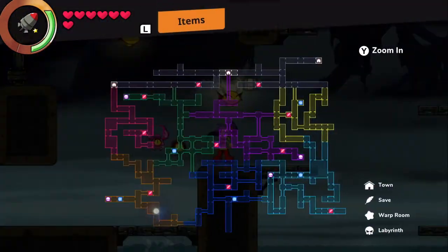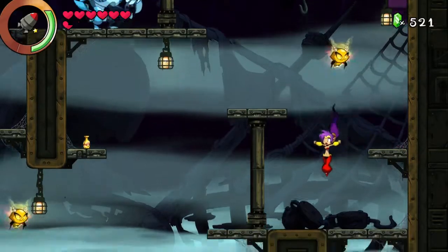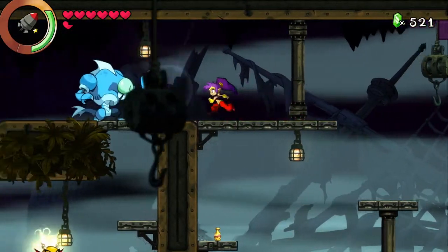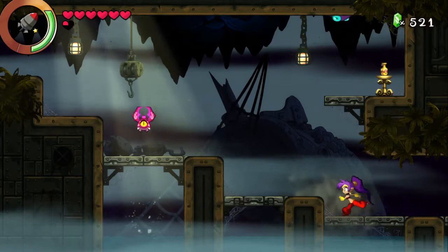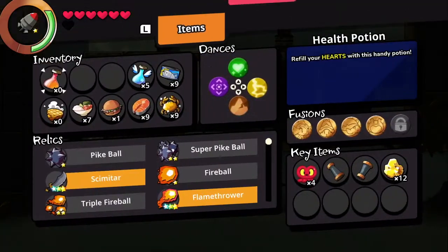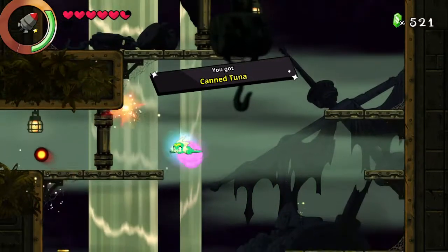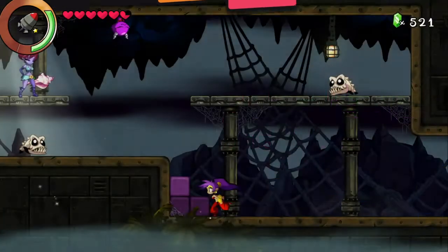So let's see — we want to go to the Warp Room, which is at the top. We want to go all the way up here. The Warp Room should again be up and to the left. Right over here? Yes. Perfect.